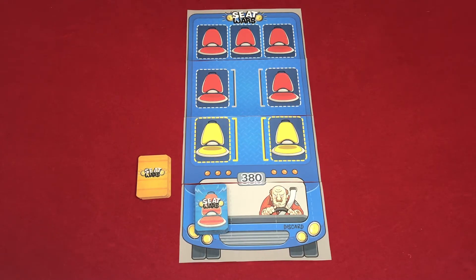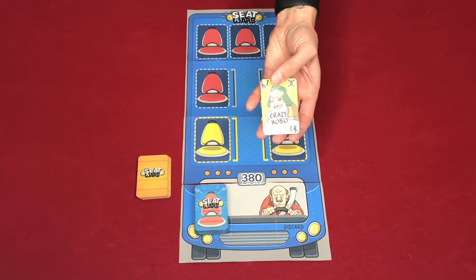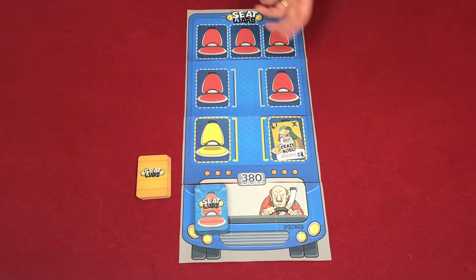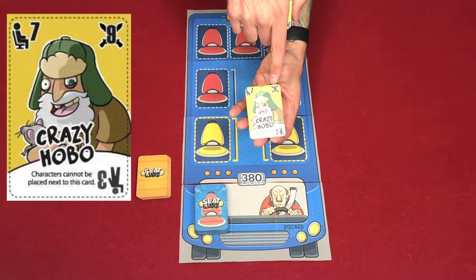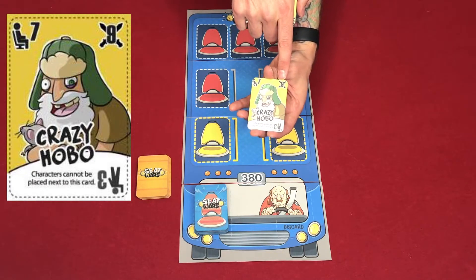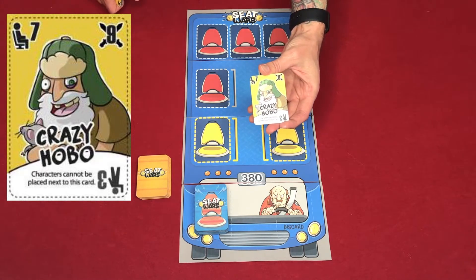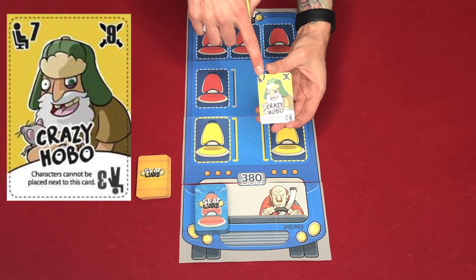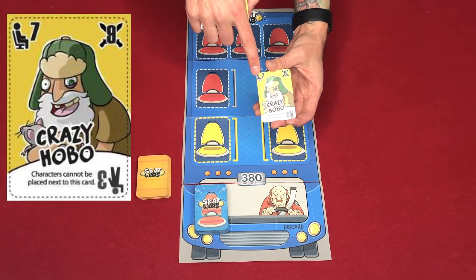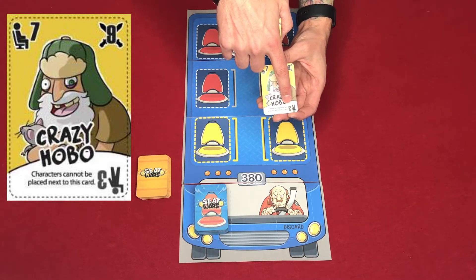In Seat Wars, you are going to be placing people into different seats on the bus. For example, here we have the Crazy Hobo, and you would place him on a seat in a bus. Every character has multiple values. This is their attack strength — for example, this guy is a 9, so somebody would need a 10 or higher to take his seat and kick him out. This number is the points he scores at the end of the round, and this value is his minimum scoring value.